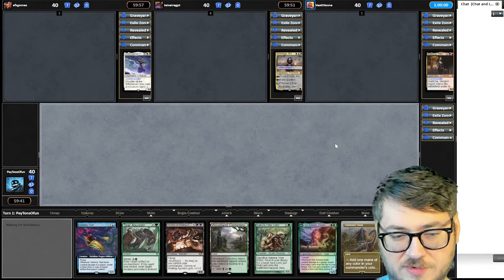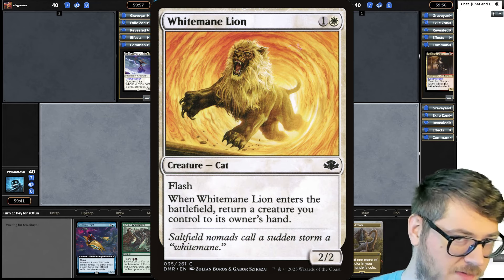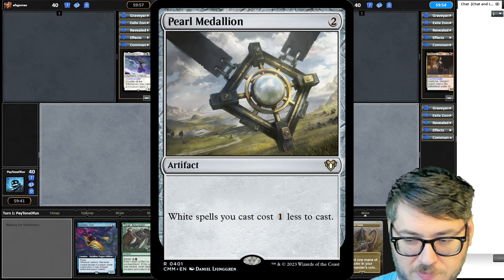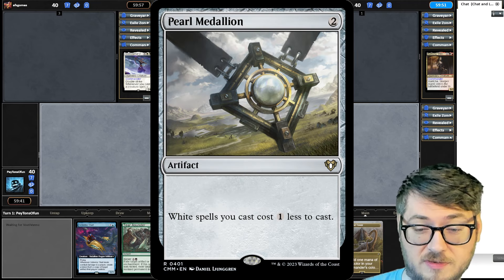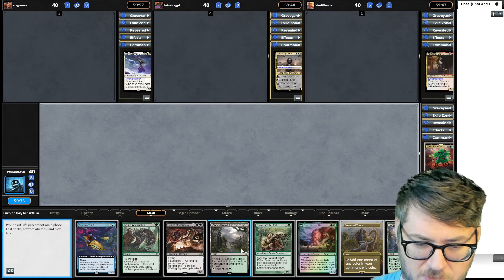The God Eternal Oketra — one of the best setups you could have is finding white mana and just casting it over and over again, bouncing it back to their hand. If it finds Pearl Medallion or something to reduce creature costs, it's even more effective. The reason why they want that is because the caster gives them a 4/4 zombie. Let's get the tap land out of the way.